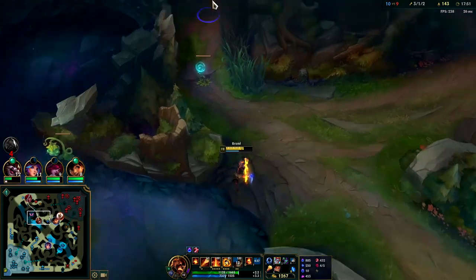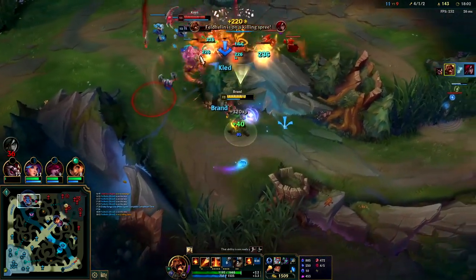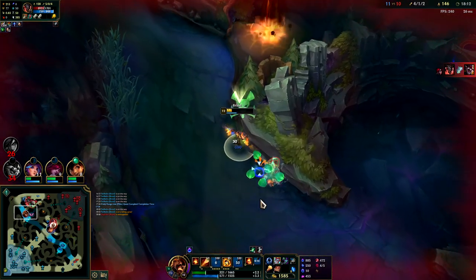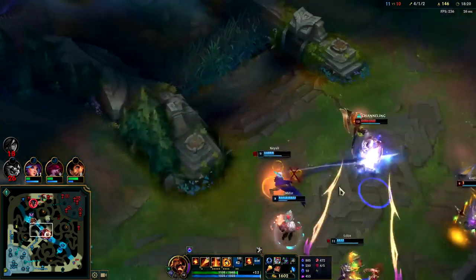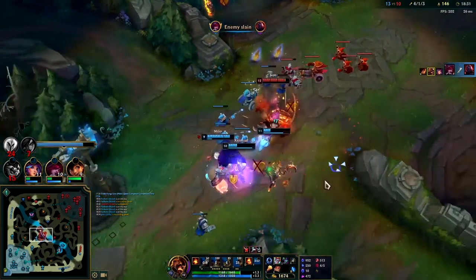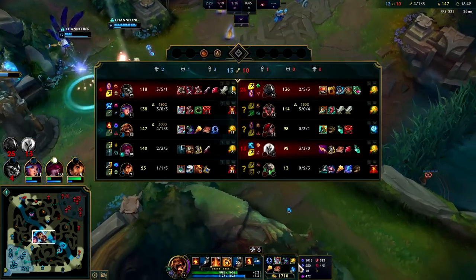We're close to Demonic — only need about one more kill. Kata is going in, Kled's still alive — he needs to get back on his horse. Got Kata with E, got him with the stun. Scion is getting kind of big — down he goes. Do not let him auto you — you'll be giving him free Heartsteel stacks. That's the thing about Scion: if you just don't let him auto you, he won't get Heartsteel and he won't scale very well.